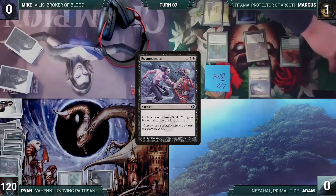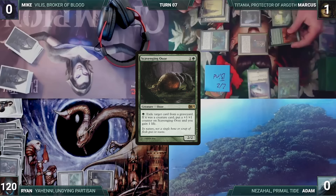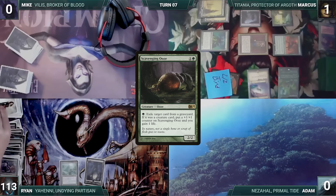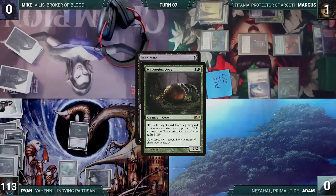Marcus draws and activates Scroll Rack — exiles three, draws three, and rearranges. He casts a Scavenging Ooze, it enters, and Marcus gains the City's Blessing. He moves to combat and attacks Ryan with Swordtooth and the Swan. Ryan takes a hit and Marcus passes. Ryan draws and casts Reanimate, targeting Reclamation Sage in Marcus's graveyard. In response, Marcus activates Bonder's Enclave and draws a card, then activates Scavenging Ooze to exile Reclamation Sage from his graveyard, gaining a life and putting a +1/+1 counter on the Ooze. Reanimate fizzles and Ryan passes.